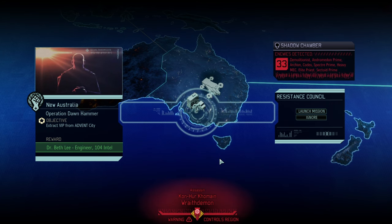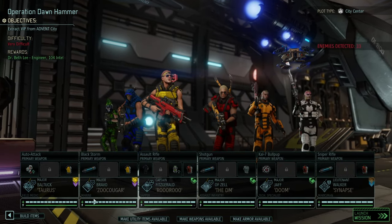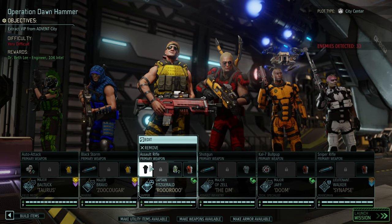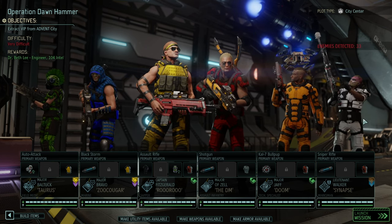Hello and welcome back to another episode of XCOM 2 War of the Trolls. My name is Saiken and today we're continuing our beloved Against the Hive campaign where I'm trying to not get my teeth kicked in too much against the Chrysalids. It has been a bit of a problem lately. We want to level our A-Team, so I have Taurus and Cougar with top equipment. We also have Fitzgerald Roro, the DM, Doom, and Sam Sinabs.